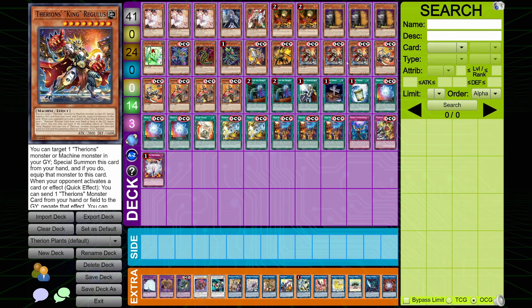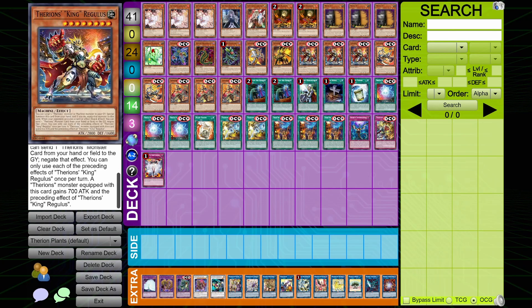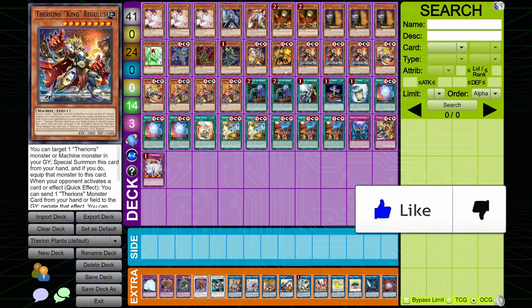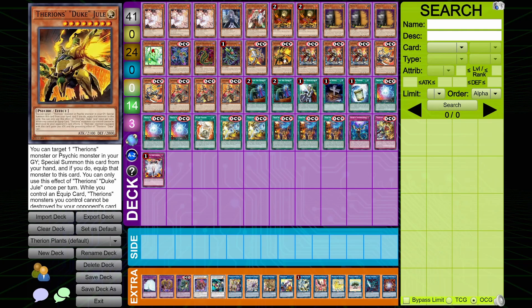If you have another Therians in your graveyard, you can equip that when it summons and then use the negate effect by sending from your equip zone. You can only use each of the preceding effects of King Regulus once per turn. They all have the effect where a Therians monster equipped with this card gains 700 attack. That is the reason why we're playing him. We're playing the Lily, two copies of Leaper — which is also pretty good in this list — but Duke is bad and Bull is decent.